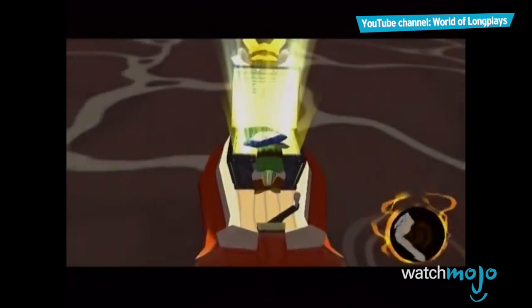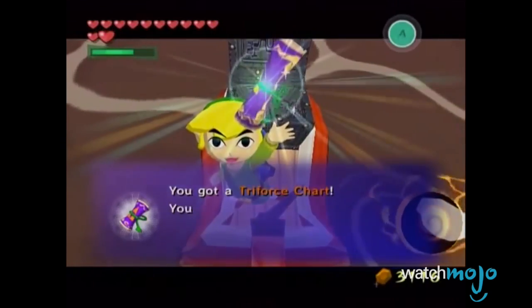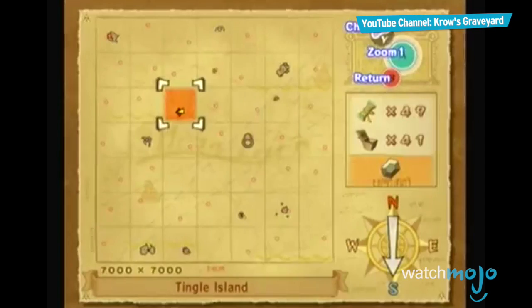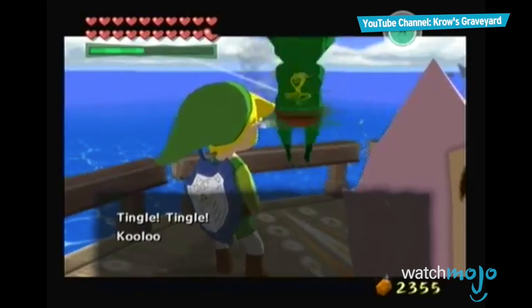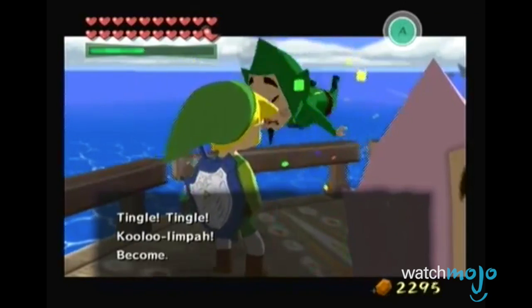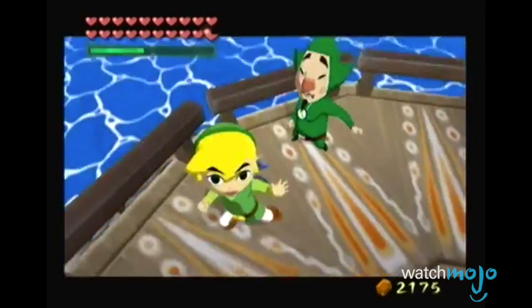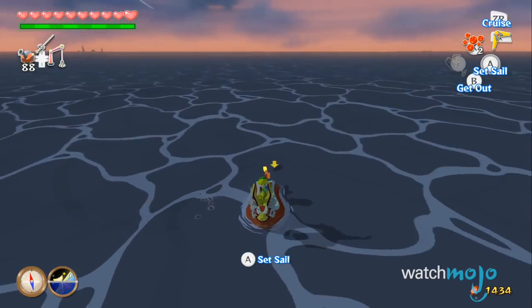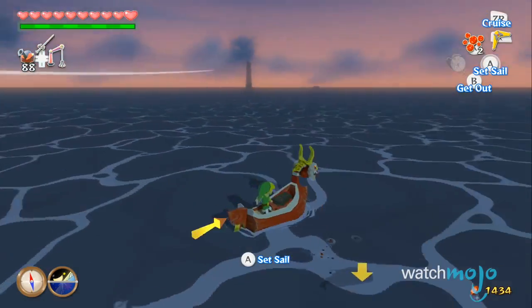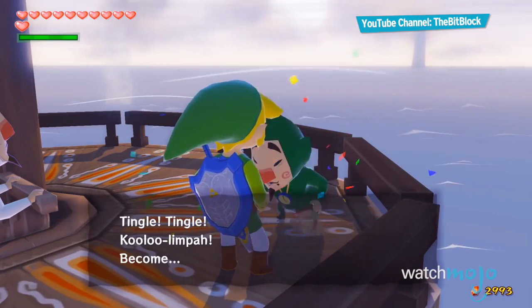In order to enter Ganon's Tower, Link must retrieve the eight shards of the Triforce of Courage, which are, of course, scattered across hundreds of miles of ocean. But before he can do that, he has to find the eight maps to locate these shards. To make matters worse, the shards have to be deciphered by Tingle for just under 400 rupees each. Fans were so put off by this drawn-out quest that it was shortened in the game's HD remake, but for those who played the original version, they know this quest was a bit of a slog.